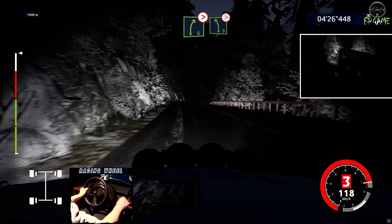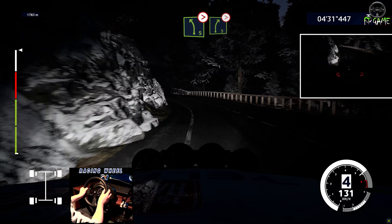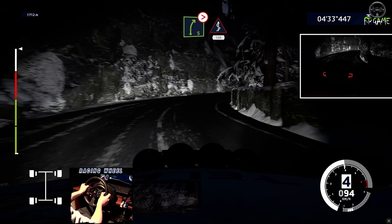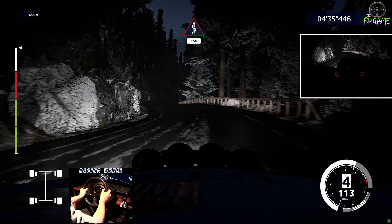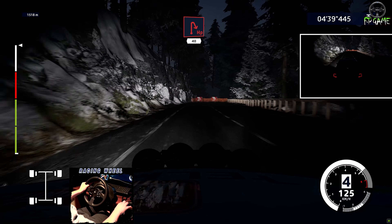And right five, tightens, into left five, tightens. Into right five, tightens. Fast kinks, bumpy, 150. Hand brake, fair up in right, at junction, 40.